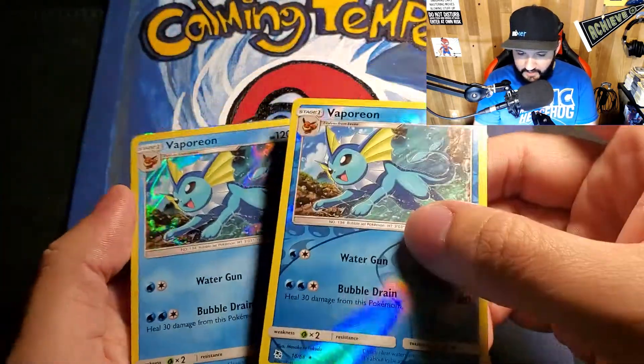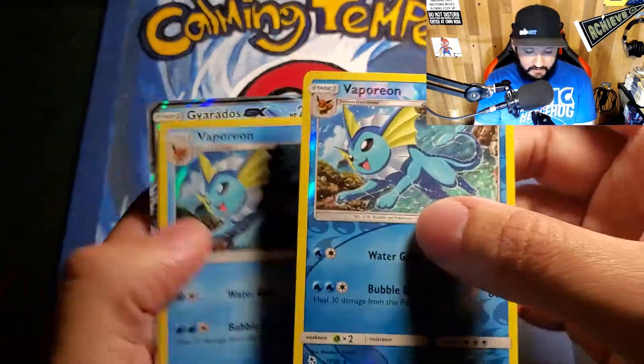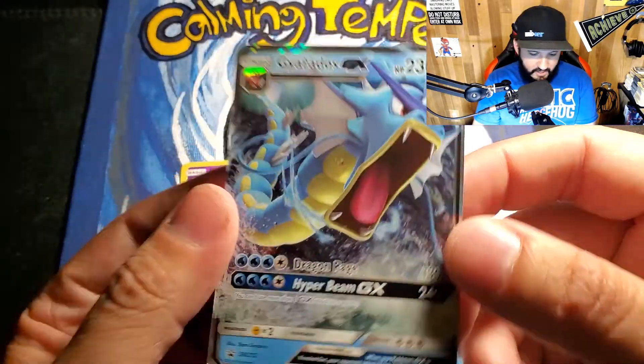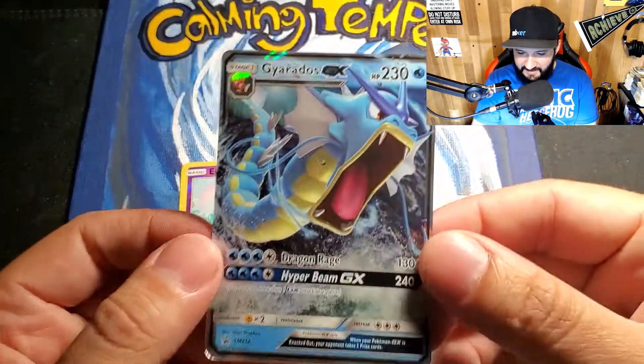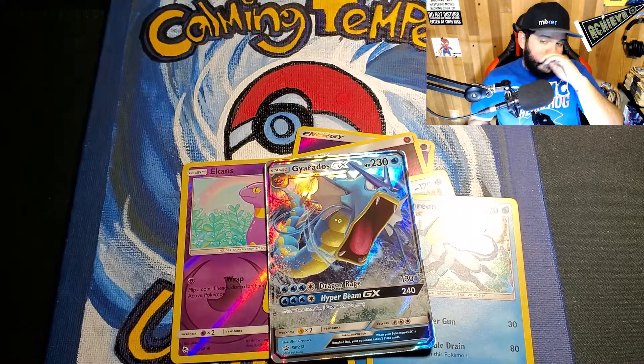I got both versions of Vaporeon, so there's that at least — pretty happy with that. And of course the somewhat bent promo card. So there you go guys — the Gyarados box from Hidden Fates. Unfortunately it was kind of a meh box, but at least the three tins hooked me up. I think I have one more Hidden Fates box to open in the future. Thanks for joining me on this opening — see you for the next one, bye!